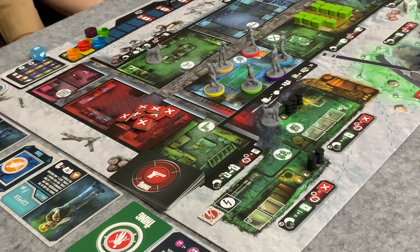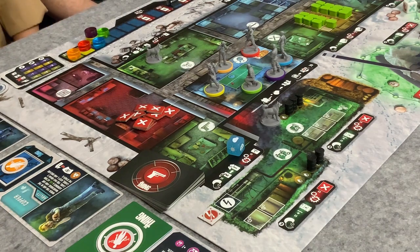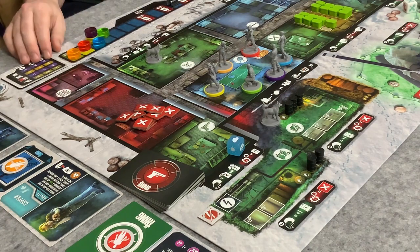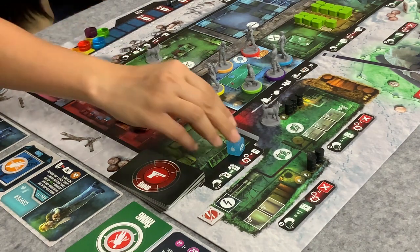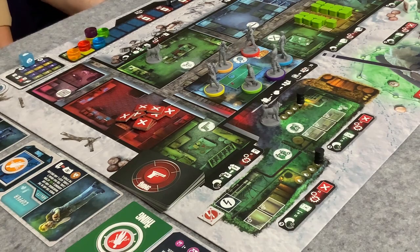We're back to the weather phase. It's cloudy — could be worse. The boiler room loses two fuel and the generator loses one. Good thing Childs went there last round. We may have to send him again. That's the maintenance phase done. Next is character movement, and Pat is the leader.